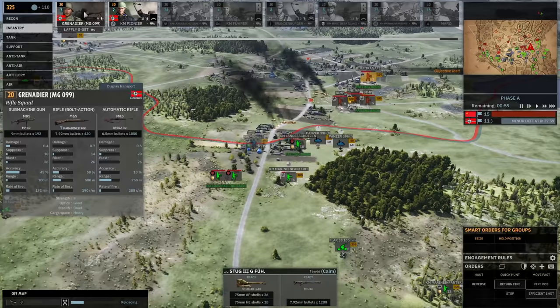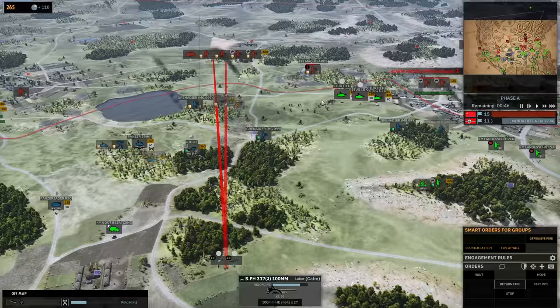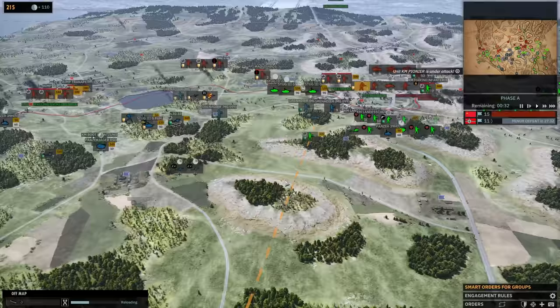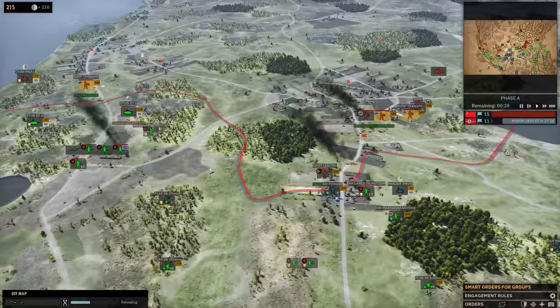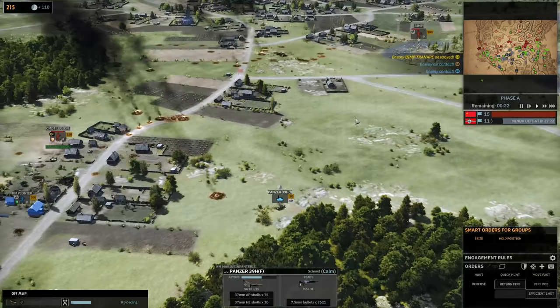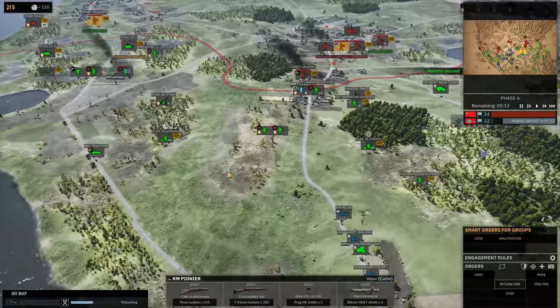Maybe this is the time to send two grenadiers — the last two we have in this phase — plus a machine gun to the front left to try to capture this town back. We know they don't have any great armor support anymore. We'll get a pionier to push in here; pioneers will be useful to hold this down. Get another machine gun here. We're a couple of flags behind though. We just lost one of my Panzer 39s — that's not good.